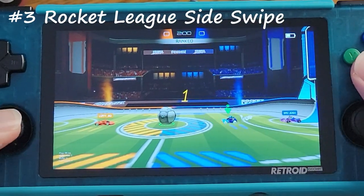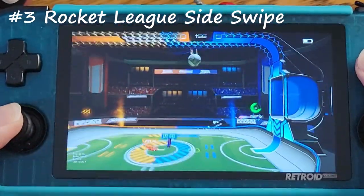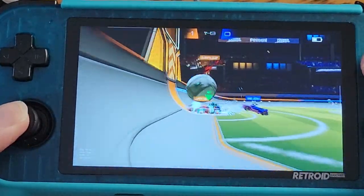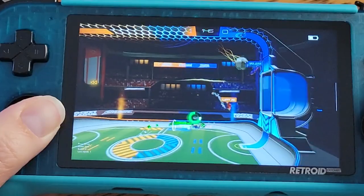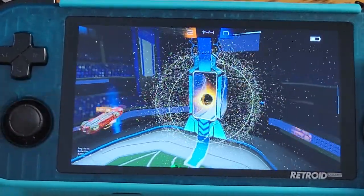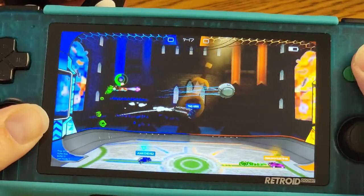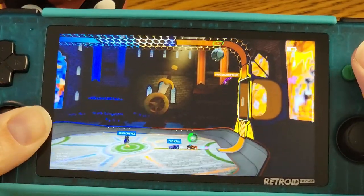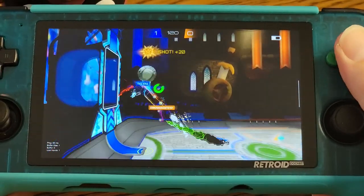Rocket League Sideswipe is a fun take on the console version of Rocket League. You drive a car and you play soccer — it's that simple, and it's super fun. You score goals in a fast-paced two-minute game and customize your cars in the garage. It has a lot of elements from the bigger brother game, Rocket League, and you can still party up with friends and play online games.